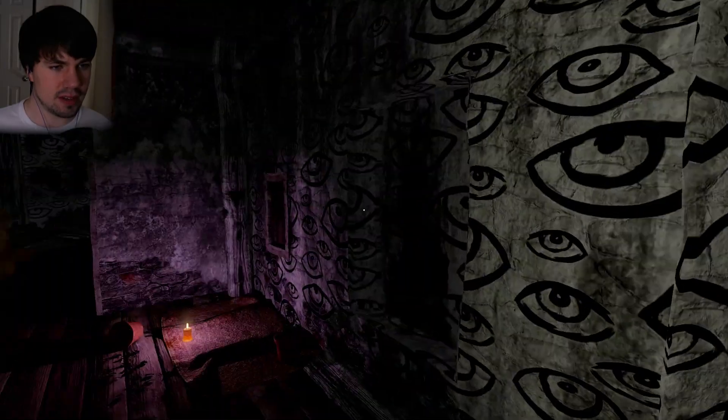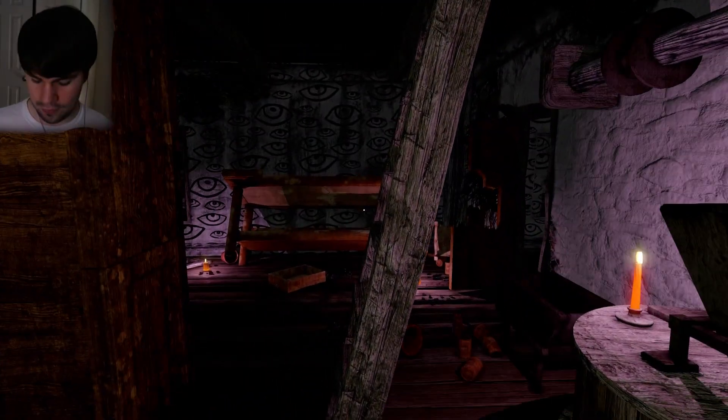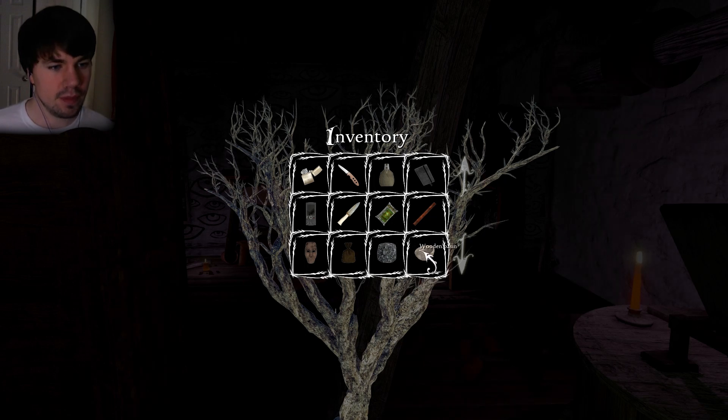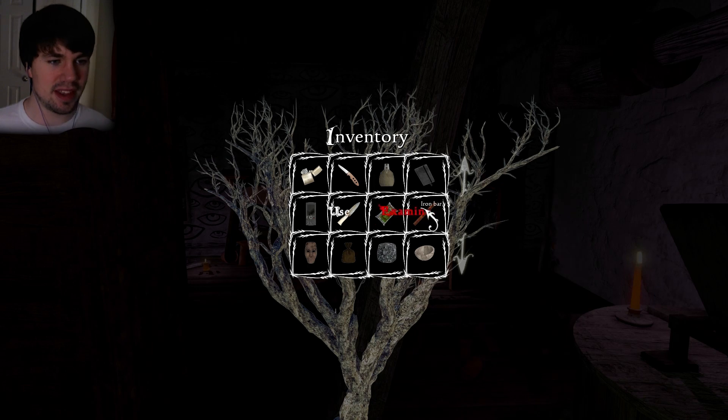Now that we've got that, I'm not sure exactly what we're gonna do with it. With a basin, you can fill it with something. So maybe we can, like, put stuff in the basin and mash it with the iron bar to get some kind of powder. I can't use these two together.